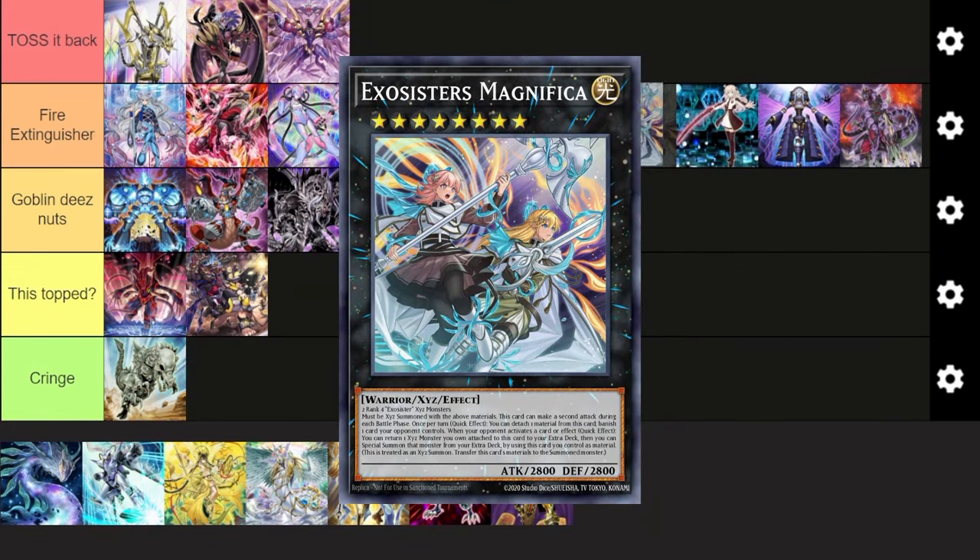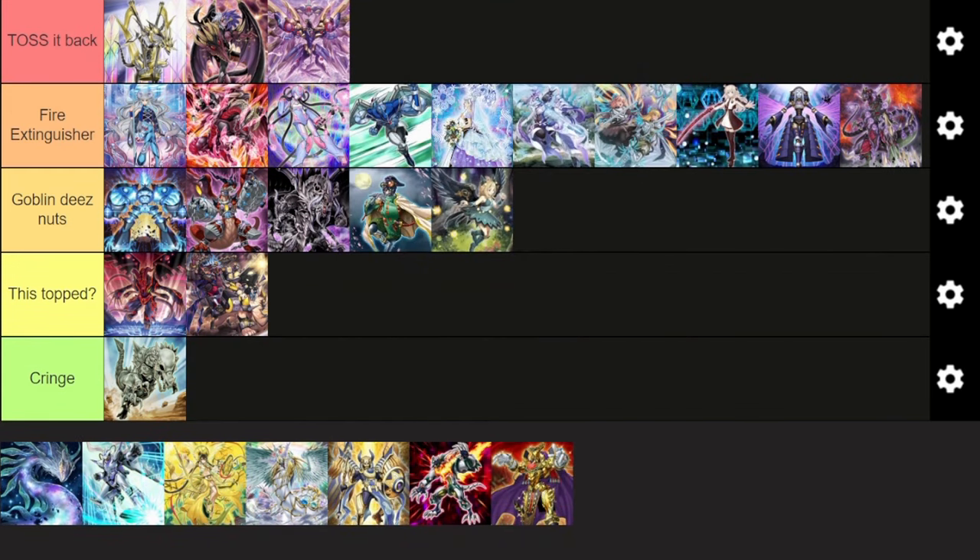Exosister — just by the fact that they can run Shifter in the main deck and they all revolve around banishing, I think it's pretty good. In Fire Extinguisher, almost mid-tier. It's basically the anti-meta deck of this format — essentially the Worst Flundereeze. It belongs around here. It can also main deck stuff like Evenly Matched, which is very good. It's not the be-all and end-all for Snake Eyes and Fire Kings, but it's a very strong hit. Running it in the main is fantastic and the deck can run a lot of hand traps as well.